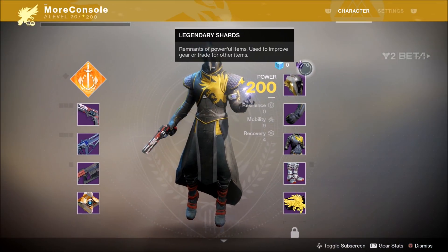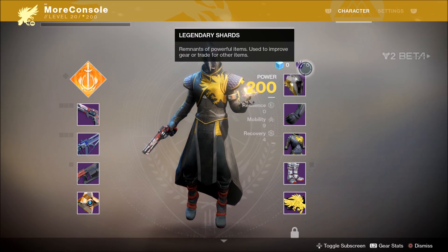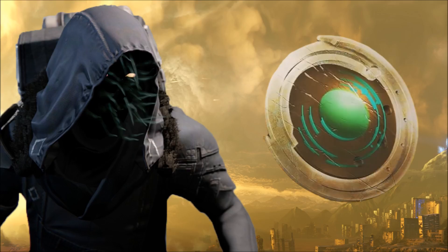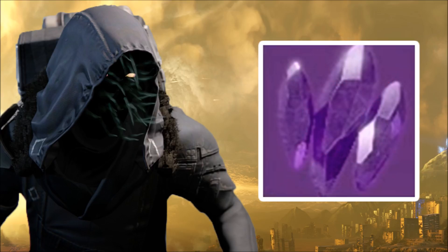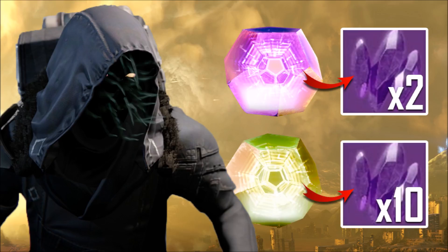Let's move on to Legendary Shards, which can be used to improve gear or trade for other items. This is the currency you'll need to buy exotics from Xur, Agent of the Nine. In Destiny 1, you needed strange coins to buy exotics from him — not anymore. Strange coins have been retired in favor of Legendary Shards. So how do you get your hands on them? If you dismantle a Legendary item, you get two Legendary Shards. If you dismantle an exotic item, you get ten Legendary Shards.